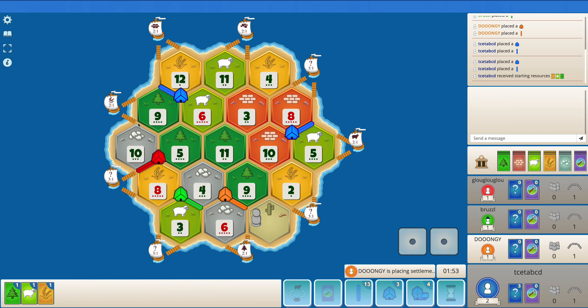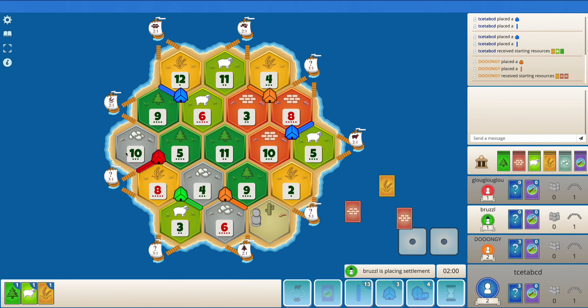So now my first objective would be to get to maybe 9, 10 — the wheat port. The port isn't super useful but I'm just focusing on a little bit of ore production. Getting to the sheep port would be quite nice, as well as the 3-to-1 port and the brick port. Overall seems to be a decent playable setup here.